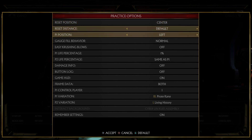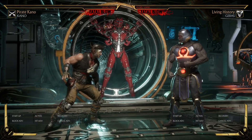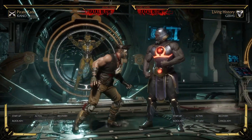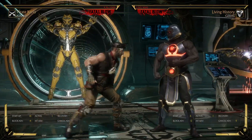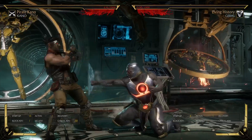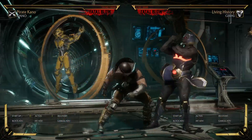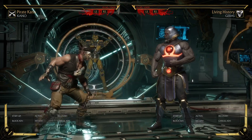I'm going to set Geras to reversal-attack me with a down-one as soon as I do something minus, and I'll show you how it works. That's how you do it. Basically the timing of the flawless block depends on how minus or plus your move is. I can do something like forward-one and still do the flawless block — I'm new to this as well.